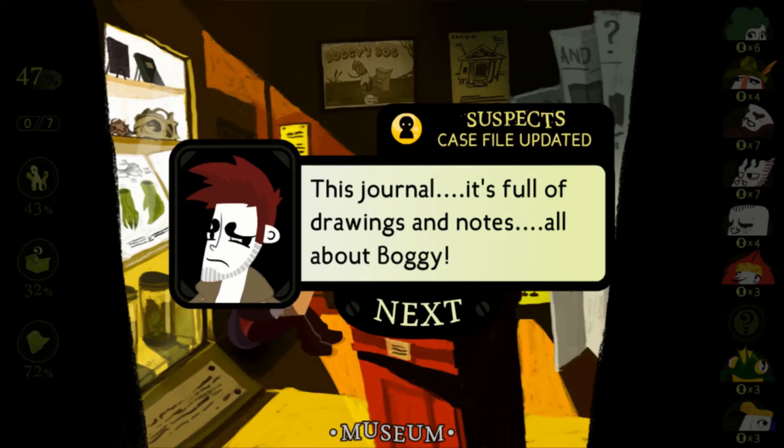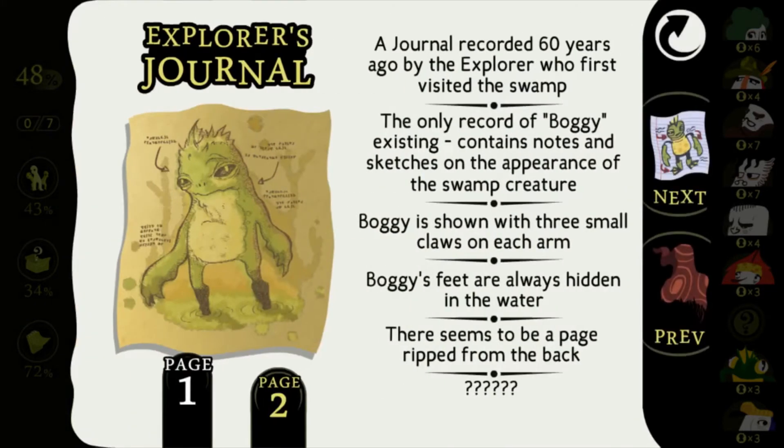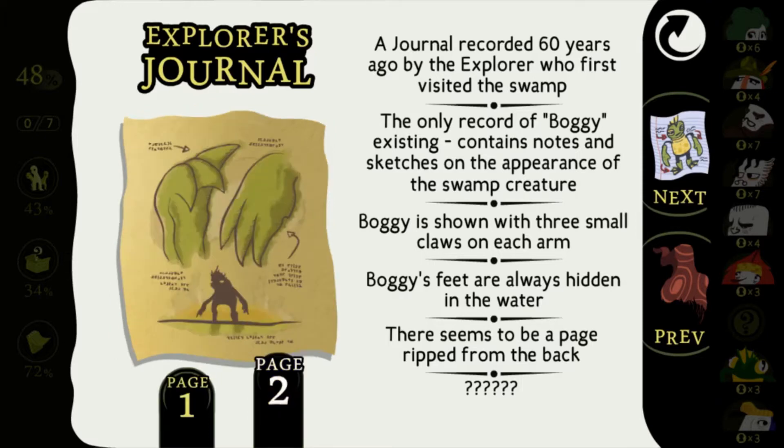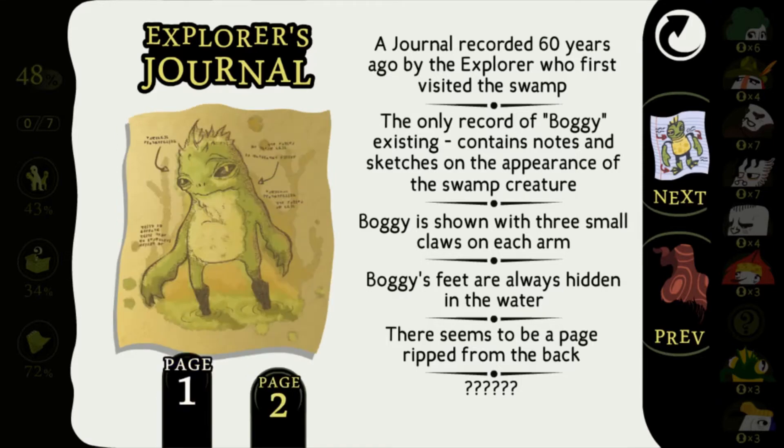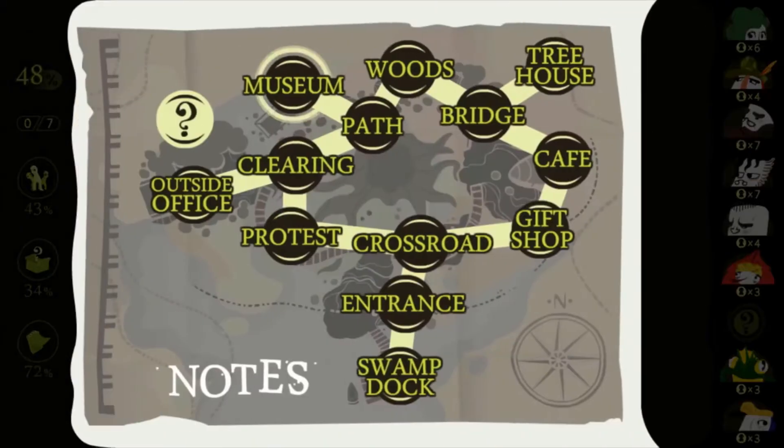It's full of drawings and notes all about Boggy — it seems to be the centerpiece of the entire museum. A journal recorded 60 years ago by the Explorer who first visited the swamp, and the only record of Boggy existing. It contains notes and sketches on the appearance of the creature: Boggy is shown with three small claws on each arm, his feet are always hidden in the water, and it seems there's a page ripped from the back. We've only found two notes so far.